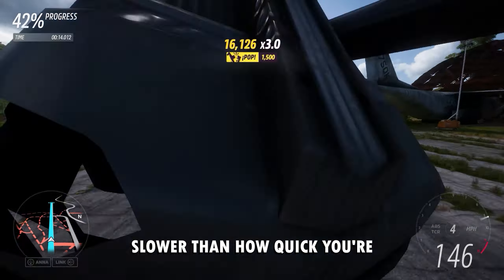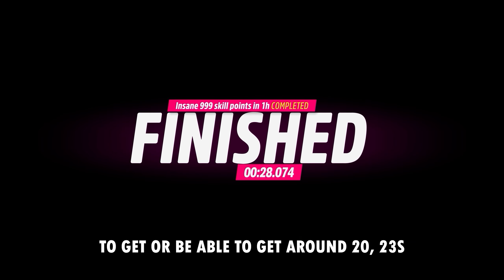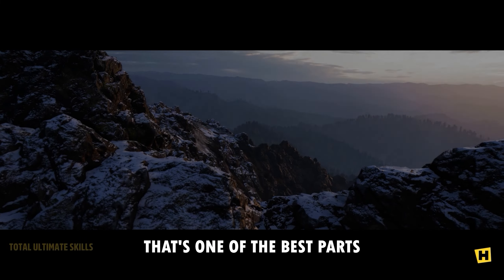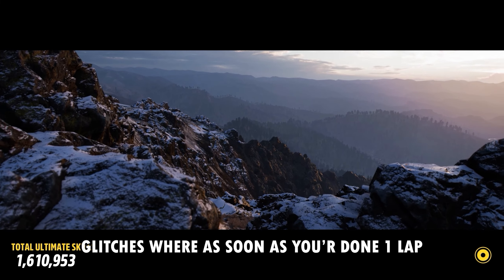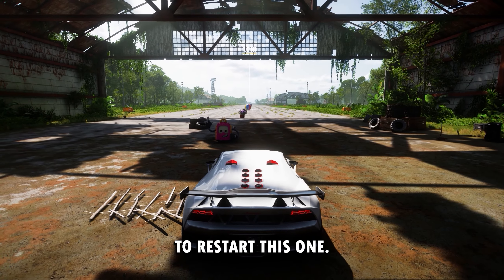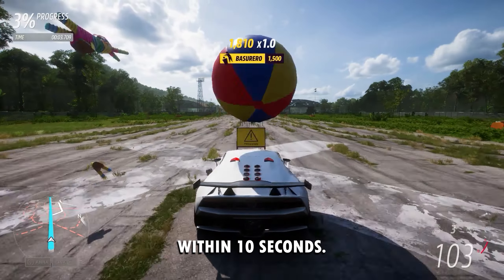Each lap takes between 20 and 30 seconds. I'm using a pretty default tune on this car — if you guys have a better one, you should be able to get around 20 to 23 seconds. As soon as you're done, click X on your console and go right back into another lap. Unlike a lot of money glitches where you need to exit, go back to the Creative Hub, load the event, and restart, this one lets you restart and be right back in it within 10 seconds.